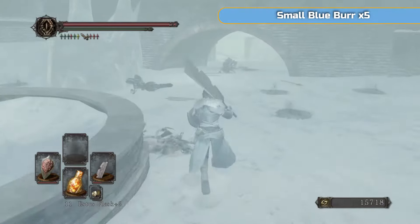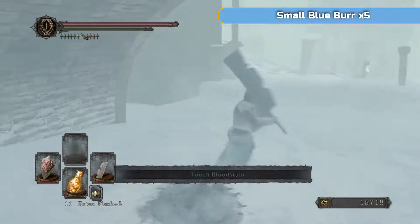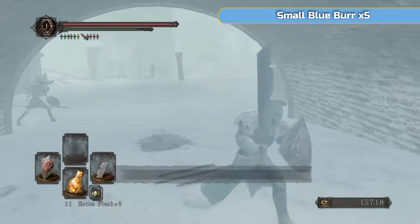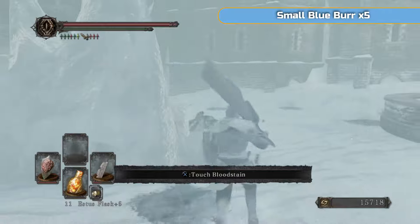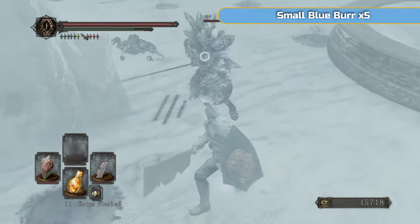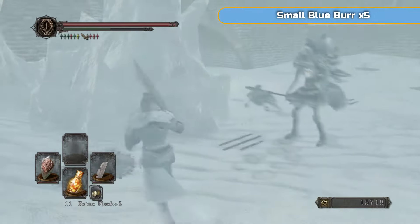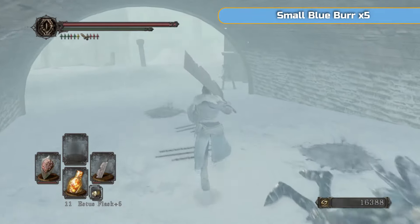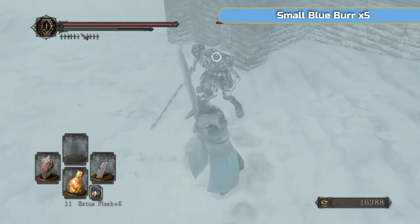So yeah, scout around for items — there aren't many in this bit and it is very white so you're not going to see them easily. Small blue burr, if you're wondering, is similar to the orange one we used to give fire protection. The blue one gives magic protection and can come in handy against certain bosses that use a lot of magic. I'm not relying on consumables because I don't know whether you will have them, but I will mention when it's good to use them.